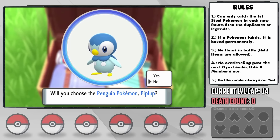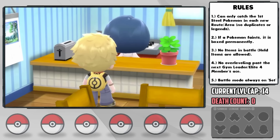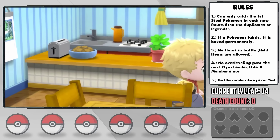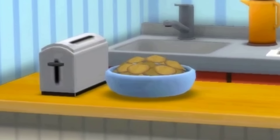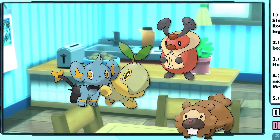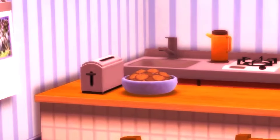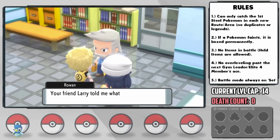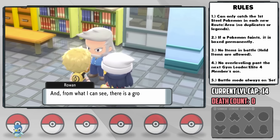We pick our starter, a Piplup, which will eventually get the Steel-type. Before heading on our journey we say goodbye to our mom, and I thought those were initially cookies, but the more I look at them, they look like the heads of mushrooms — that explains the mystical creatures running around. I end up naming our Piplup Monger, and Monger has a relaxed nature, plus defense and minus speed, which is kinda meh.